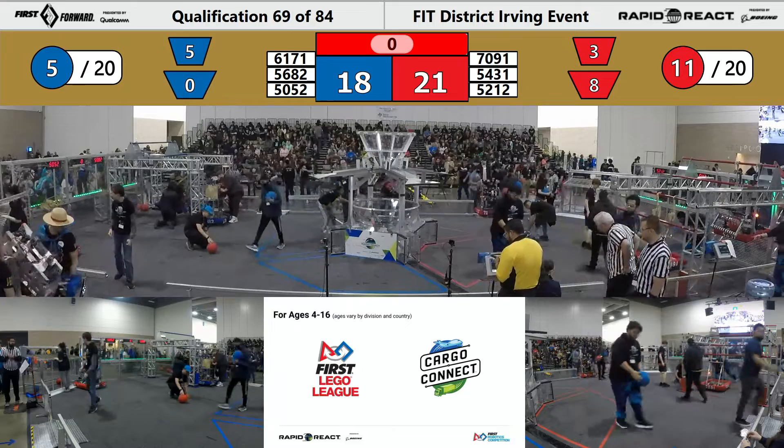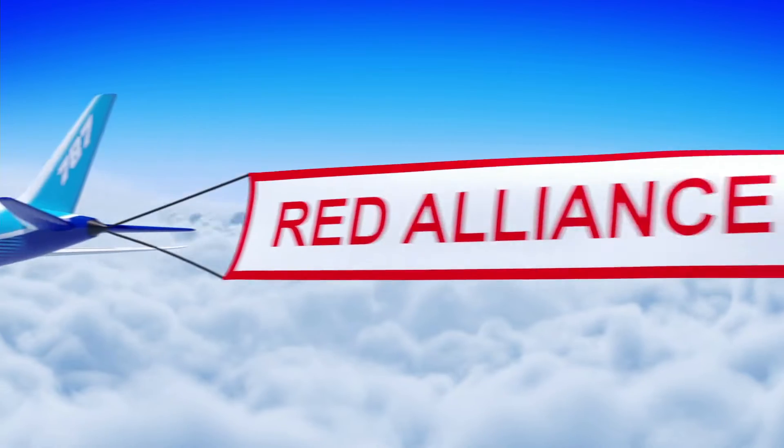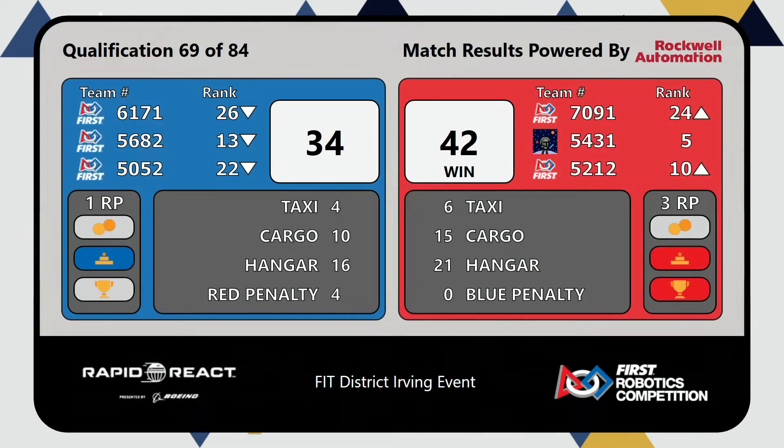Scores for match 69 going up on the screen, and it is the Red Alliance pulling out the victory 42-34. Blue Alliance does get one ranking point for the hangar bonus. Red Alliance picks up three ranking points in match number 69.